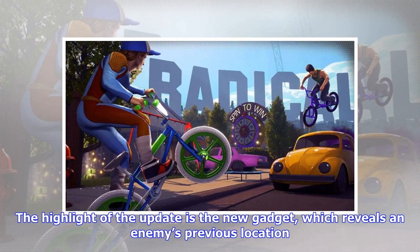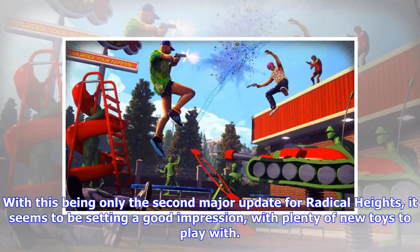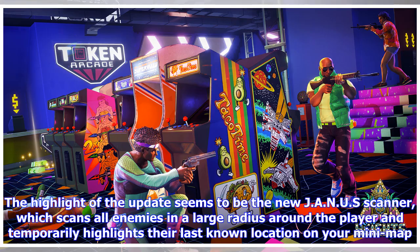The highlight of the update is the new gadget, which reveals an enemy's previous location. This being only the second major update for Radical Heights, it seems to be setting a good impression, with plenty of new toys to play with. The highlight of the update seems to be the new JANUS Scanner, which scans all enemies in a large radius around the player and temporarily highlights their location on your mini-map.